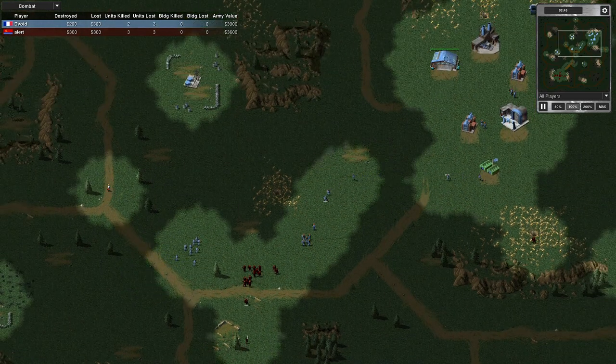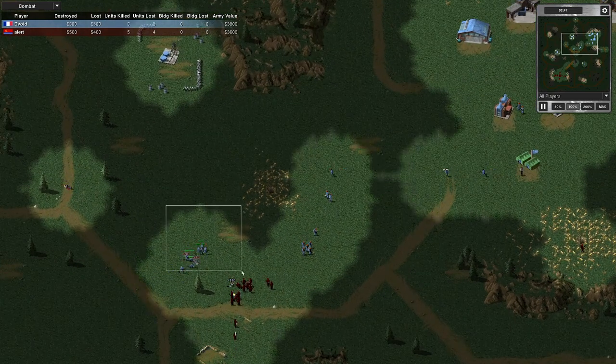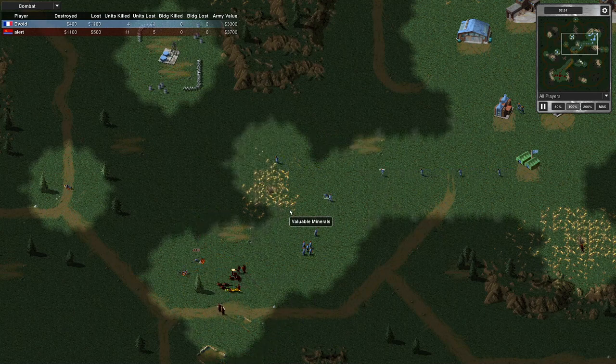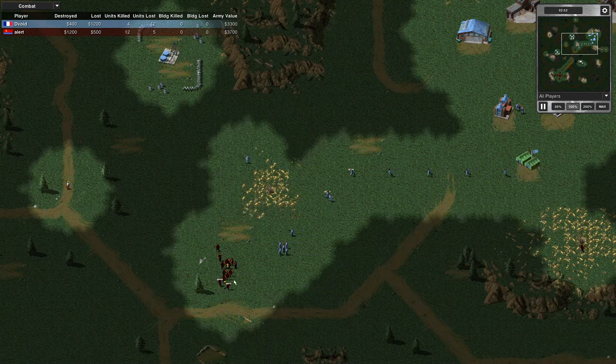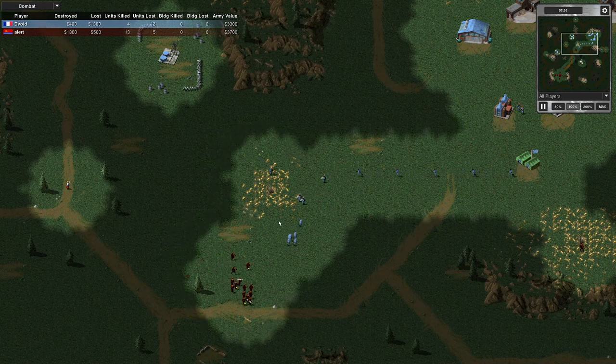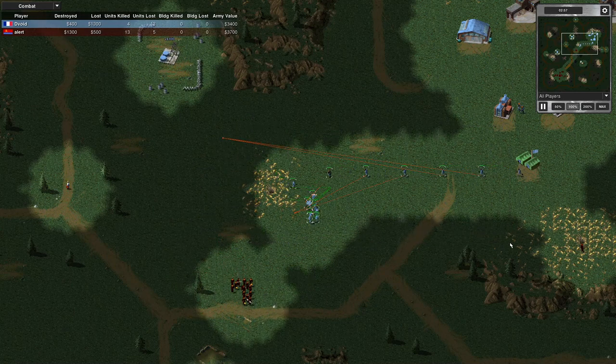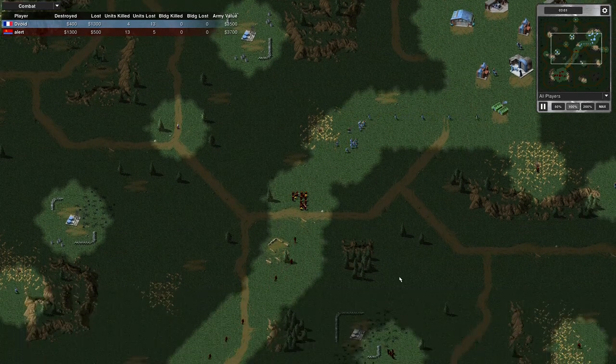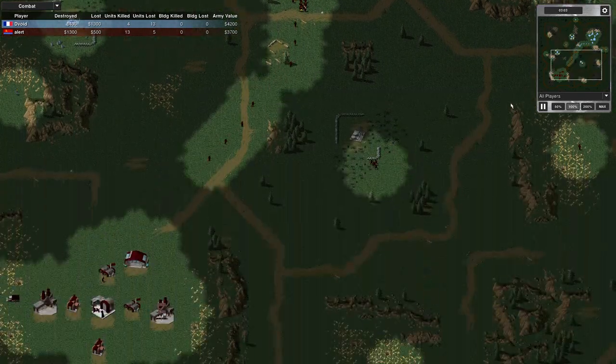I've just built my war factory, so these guys ran straight into trouble. I hardly got any damage — ouch. Rather than engage, I'll move these back and then engage with my light tank instead. Let's see what my opponent is working on.